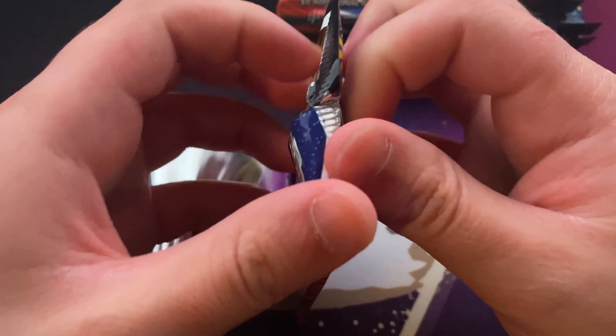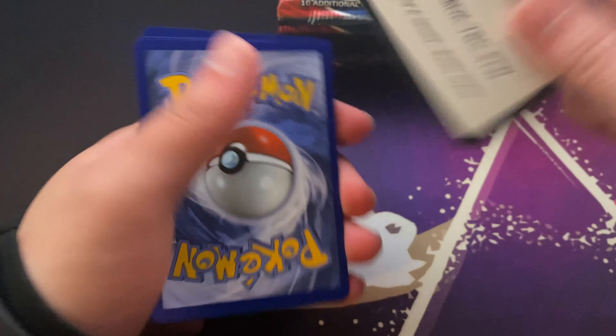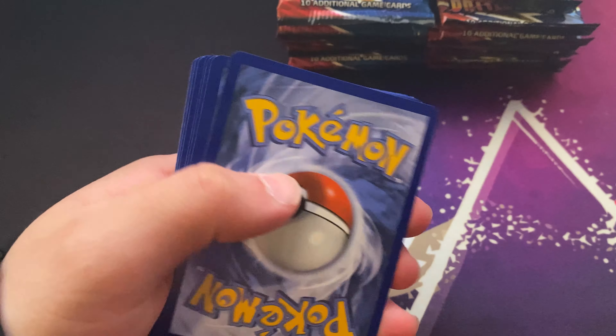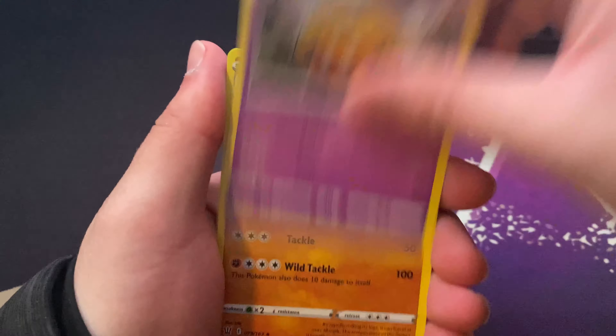Double Colorless Energy, Corsola, Ultra Ball, Cosmog, Rolla, Sandy Gas, Caterpie, Rainbow Energy, and then two cannon cards.